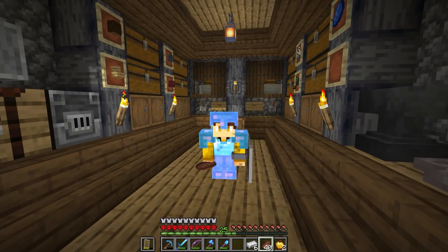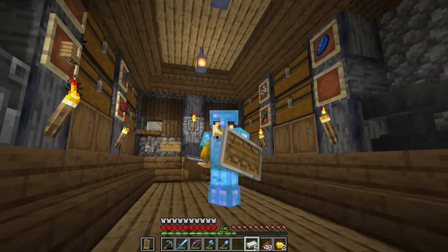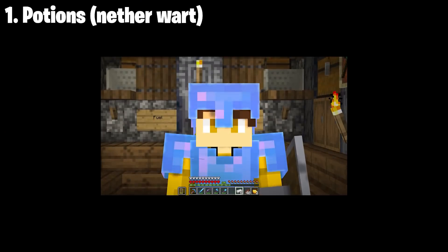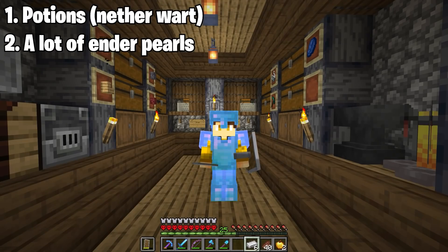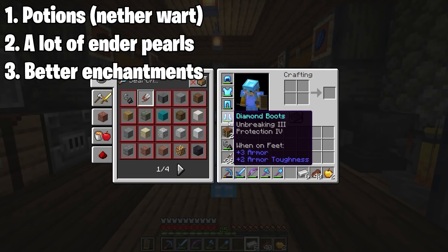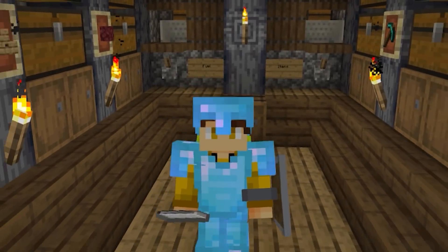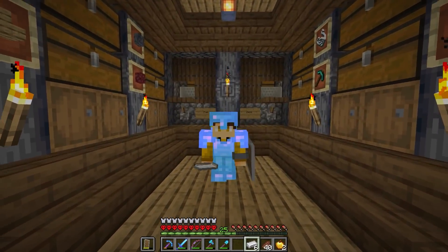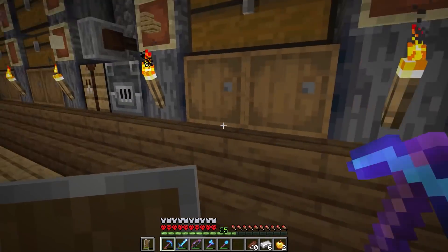I wanted to defeat the ender dragon on day 100, but I'm not sure if we'll be able to. We need to do a lot of things. One is to make potions, for which we still need nether wart. We also need a lot of ender pearls, and besides that I also want to get some better armor. We need a lot of golden apples - apples we can just buy from a villager, but the gold we need to get ourselves. So we can start with a little mining session.